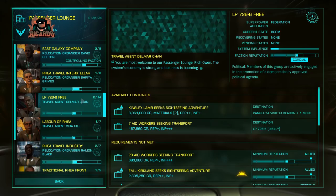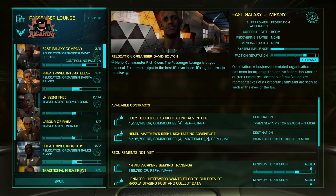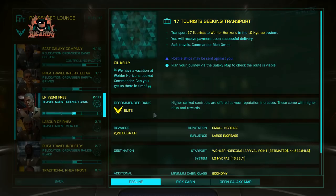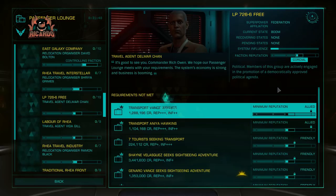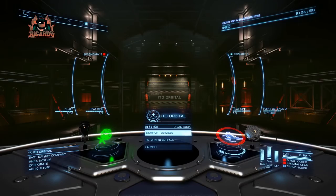It's not only Rhea and ITO Orbital where you can do this. You've got to go out and cherry-pick your missions from your stations. By getting allied — or at least friendly — with these stations and doing passenger missions, you can make a lot of money. There are those of you making even more by doing long-distance missions; I'm in it for a quick win — there and back, nice and easy.